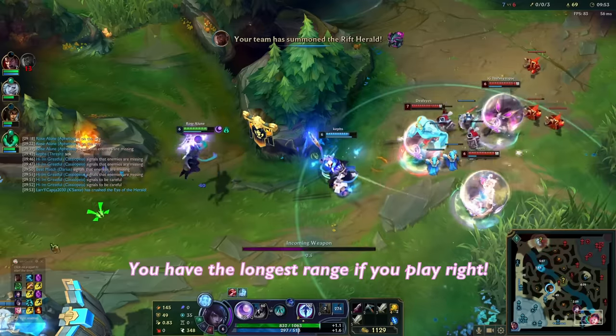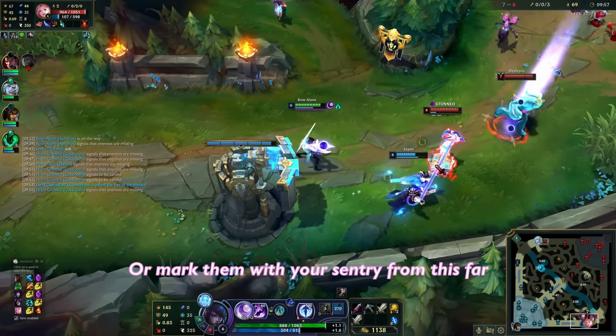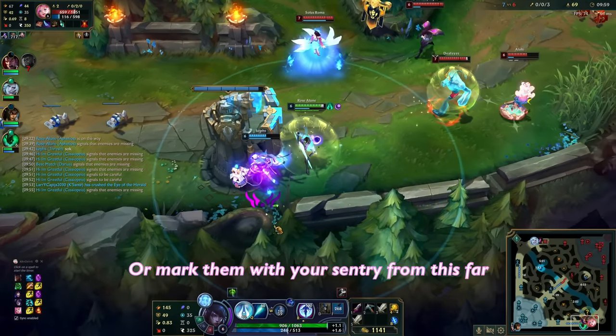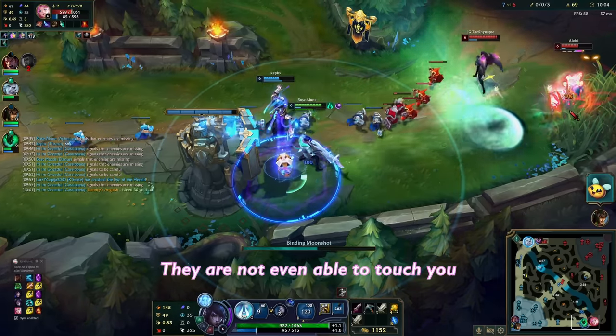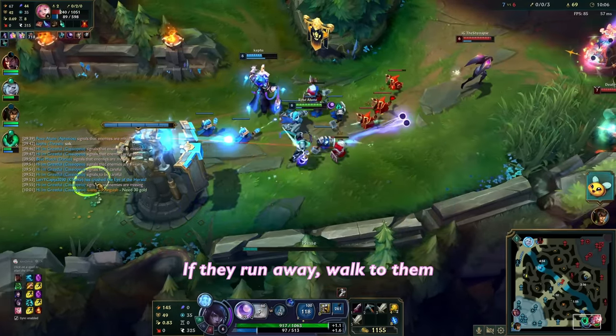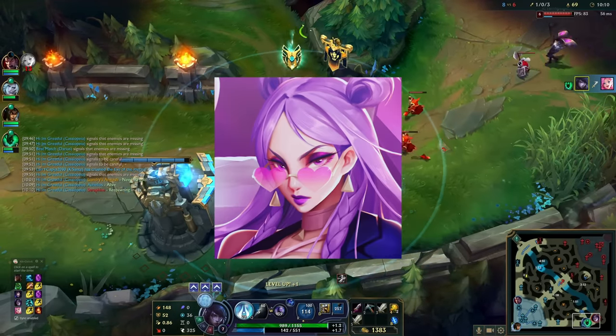Small detail: the potential of your range. You have the longest range if you play right. When you mark enemies with red in early game or mark them with your sentry from far away, protect your distance. You kill them from across the map while they can't even touch you. If they run away, you walk toward them. If they try to run to you, you walk back. You are the hunter and they are the prey.